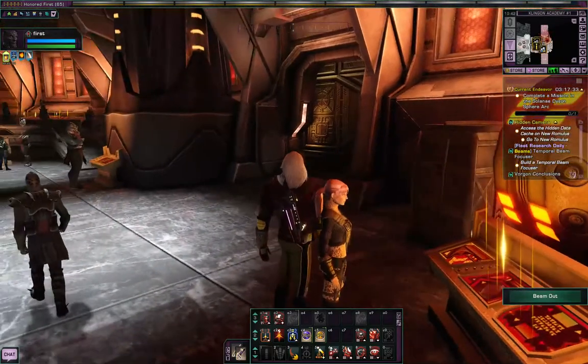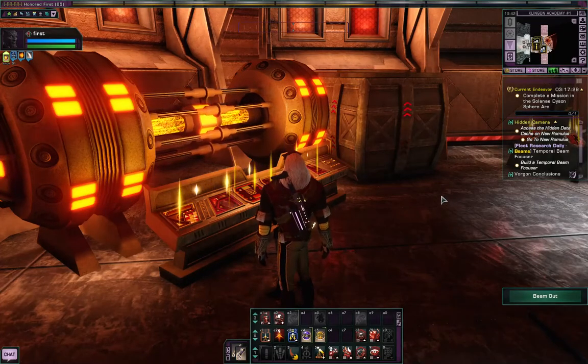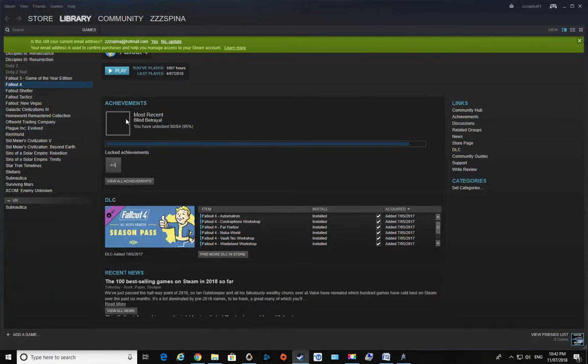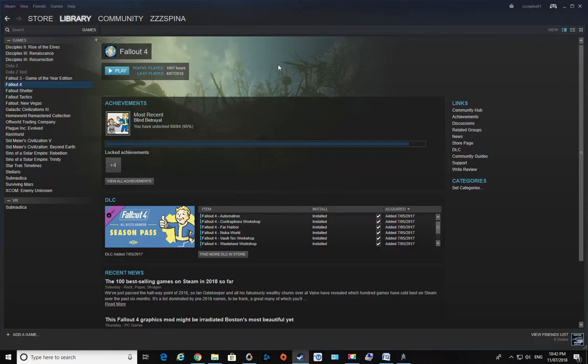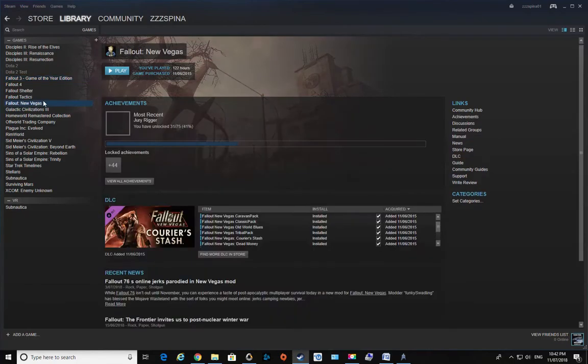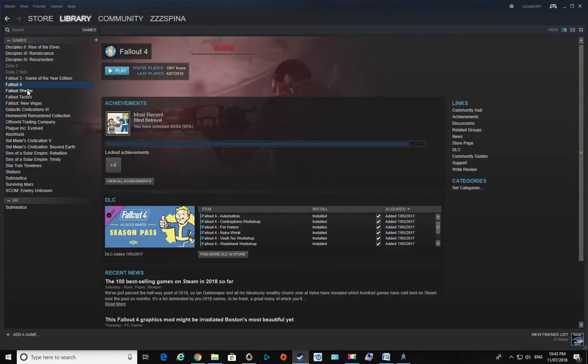That was a ghoul from Fallout 4 for a second — I'll be playing a lot of that. We'll also be doing a playthrough of Fallout 76. I might be starting a Fallout 4 playthrough on Steam. Game of the Year Edition will not work — I cannot get number three to work, but I can get New Vegas to work. If anyone wants to see a playthrough of that I'm happy to do it, but I'm pretty much going to focus on Fallout 4, which is the latest.